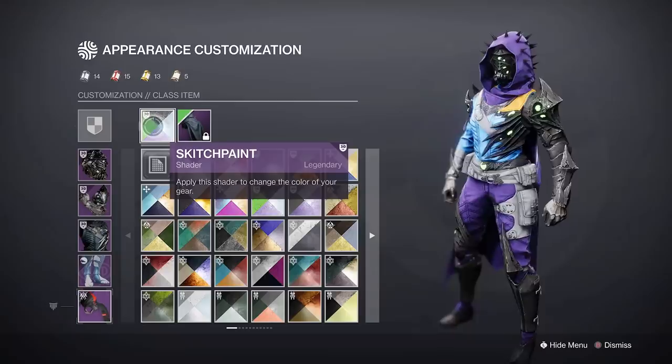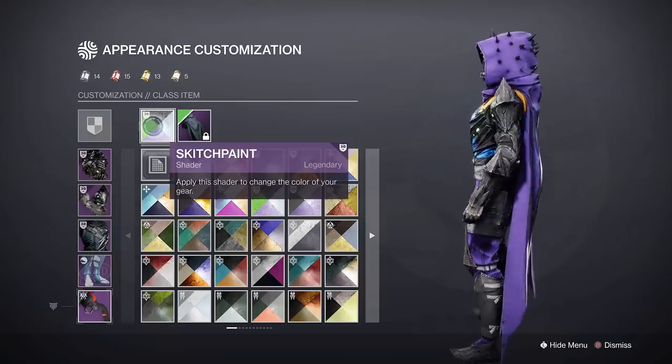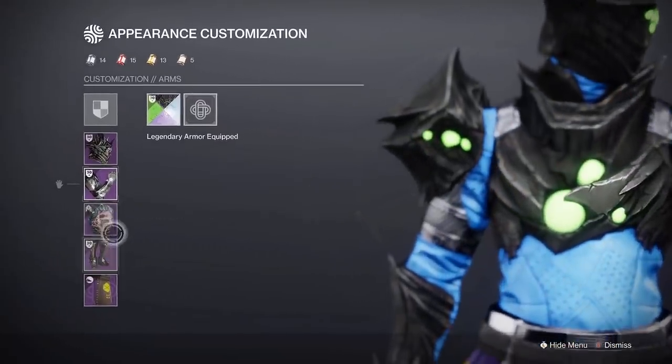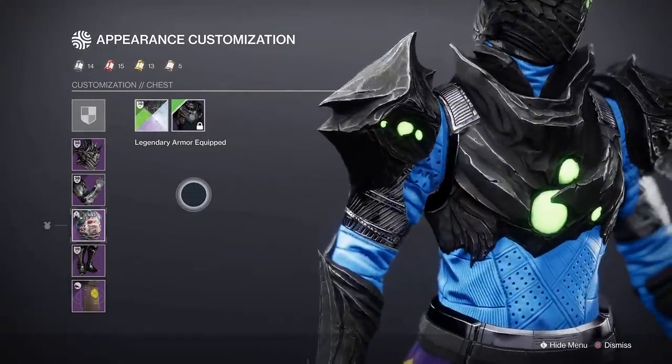Sad to say, the class items do not match, so you will need to find a good shader for those. However, the Warlock class item has a green glow around it no matter what shader you use.